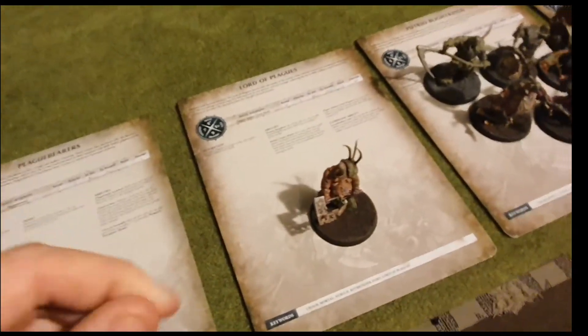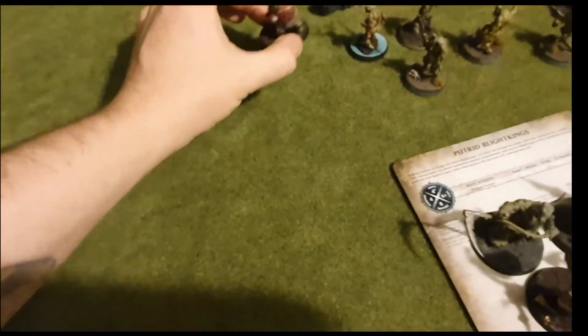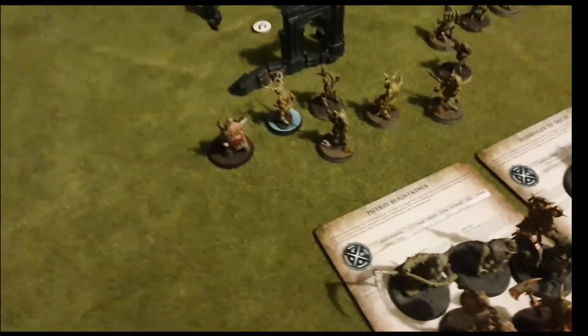Our next job is the Lord of Plagues. We've decided we're going to take the left-hand side — he buffs the Putrid Blight Kings here. So we're going to place him just here. We're keeping it very compact.